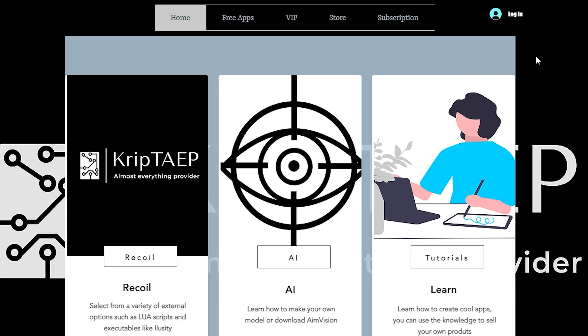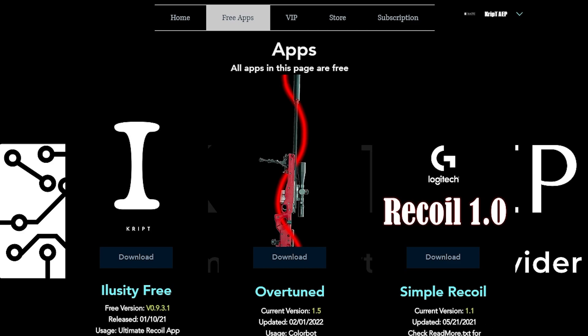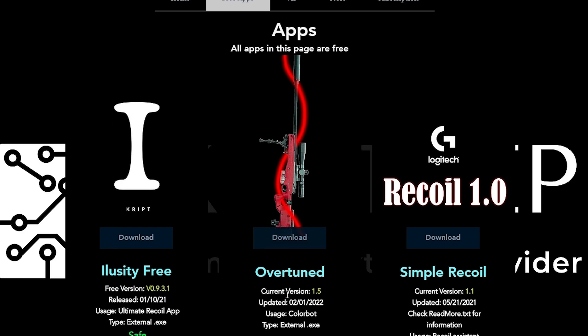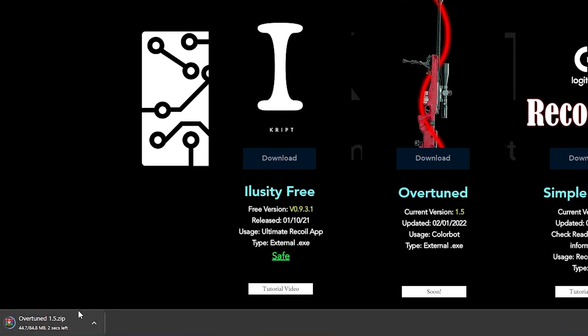Now, the most important part: downloading. To download the application, go to my webpage — Cryptaep.com. On the home screen, click on Free Apps. To get to the Free Apps page you need to log in with Google, Facebook, or email. Once you finish logging in, you'll come to a page where you can download several applications, including Aluzity (a recoil application), Simple Recoil, and in the middle, Overtune — current version 1.5, recently updated. Click Download, and it's going to start downloading the zip folder.